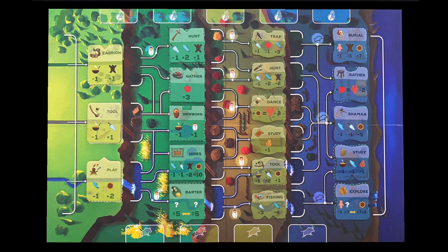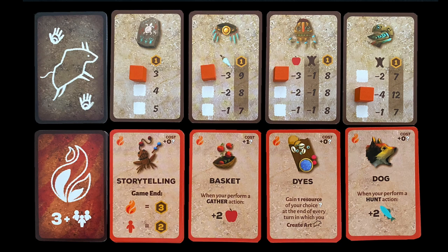As a teen and adult, you'll be able to do a significant amount of hunting and gathering, trading, and so on. You'll also be making newborns, meaning bringing new clan meeples into the starting area by choosing certain paths. As an elder, you'll be passing on everything you've learned to younger generations. You'll also make art — pay resources in exchange for victory points, then slide the tracker down to the next spot. Once the final spot has been fulfilled, replace the art card with a new one.